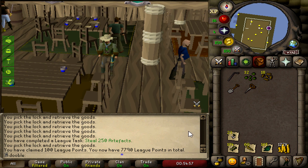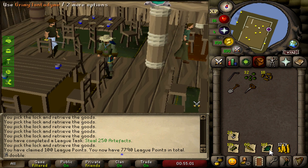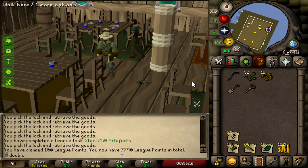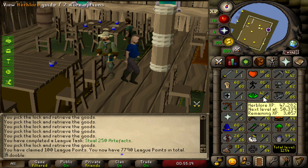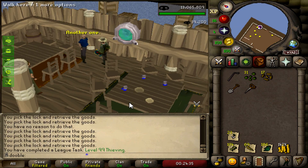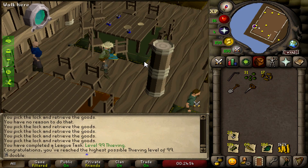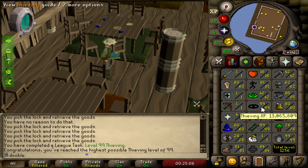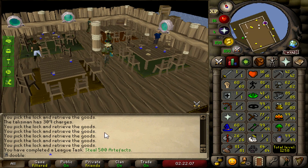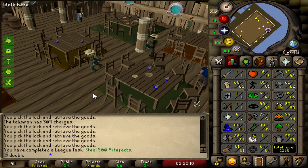I'm also farming in between — whenever I need a break I go do a farm run, go to the one in Hosidius, and if I feel like it I go to the farm guild and do a couple contracts. We're collecting a lot of herblore supplies. I haven't talked about herblore much but I'm trying to get 99 banked — could definitely do it very soon. It's not a very hard skill with the triple harvester perk. Continuing toward 99 Thieving — we're almost at 300 artifacts so I'm gonna keep pushing to 500, which should get me pretty close to 25 mil, another task.